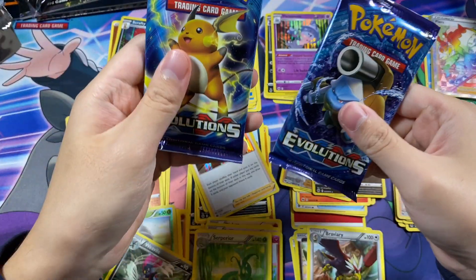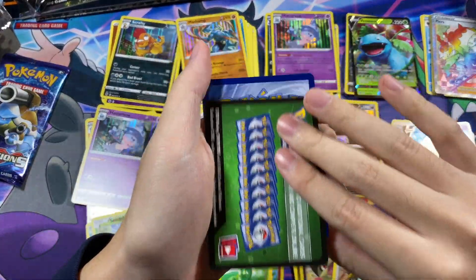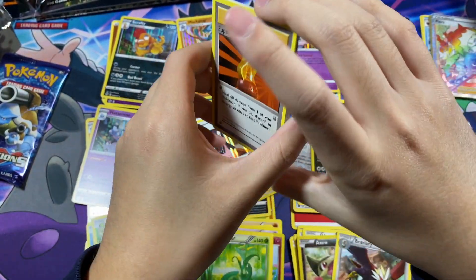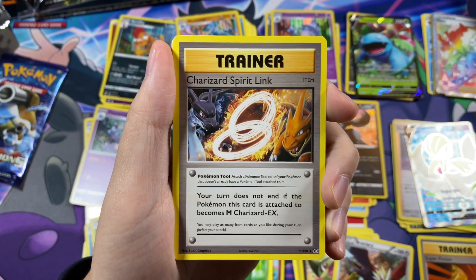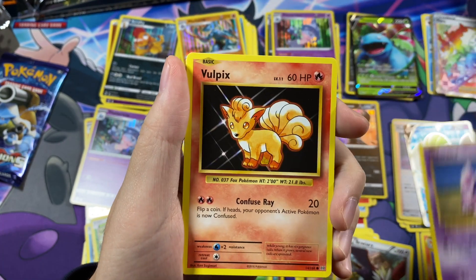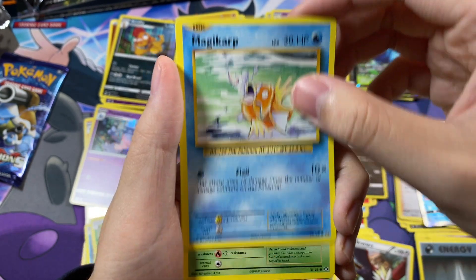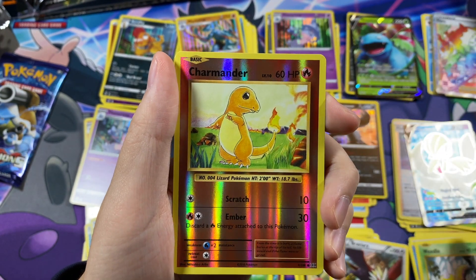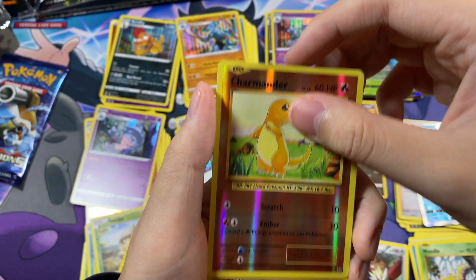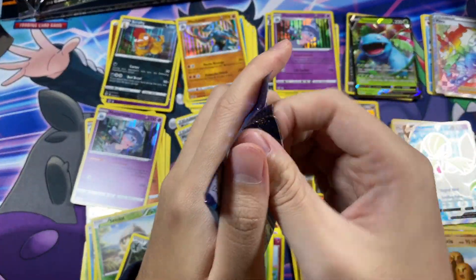Evolutions packs — two left. Here is the code card. We have Super Potion, Charizard Spirit Link, Charmeleon, Nidoran, Vulpix, Energy, Magikarp, Rhydon. A Reverse Holo Charmander — that's pretty awesome right there. And a Dugtrio Non-Holo. I will take that Reverse Holo Charmander — that is a pretty awesome card.